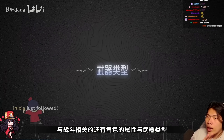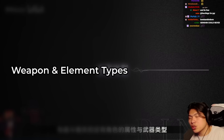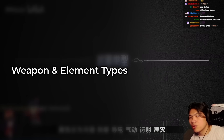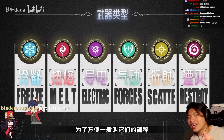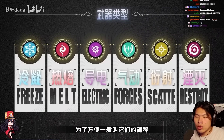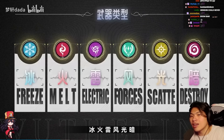Now let's jump into weapon typings and elemental typings in Wuthering Waves. There are six elements and five weapons. The six elements are: ice, fire, lightning, wind, light, and darkness. Different enemies also have different resistances, similar to Honkai Star Rail — some enemies are resistant to ice or fire.